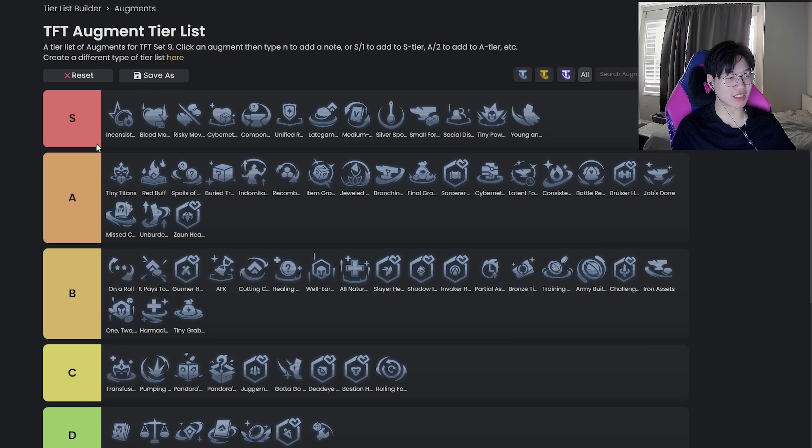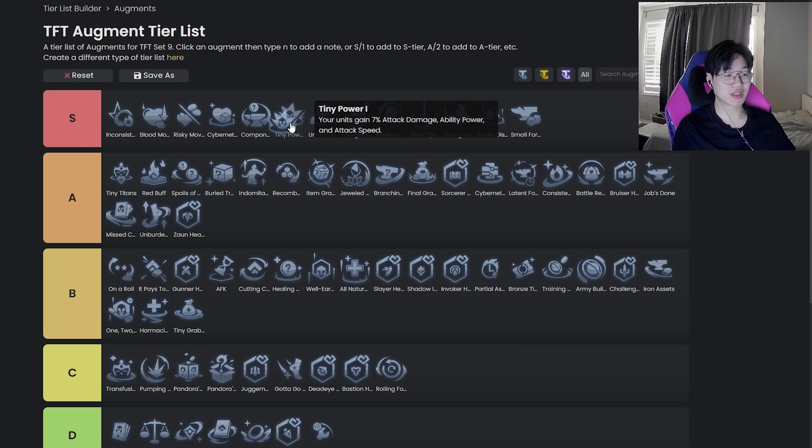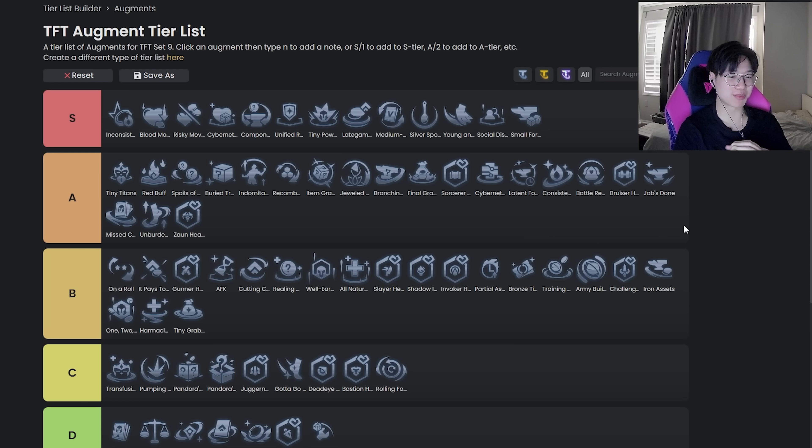That's probably the video for silver augments. You'll probably see the screenshot here — I'll leave a link in the description so you can look at it in your own games. I ordered it from left to right as best I could. The best silvers in the game are probably these top ones — I'm happy with the order. Social Distancing is definitely worse than Tiny Power, and Tiny Power is definitely broken. Look out for my next video covering the gold and prismatic versions of this tier list. They removed the stats so you can't just look them up anymore. Use this as a guide more than an end-all be-all — peace.